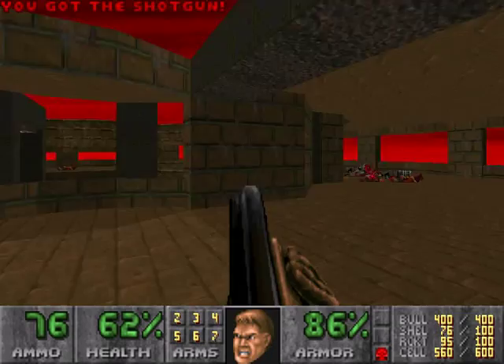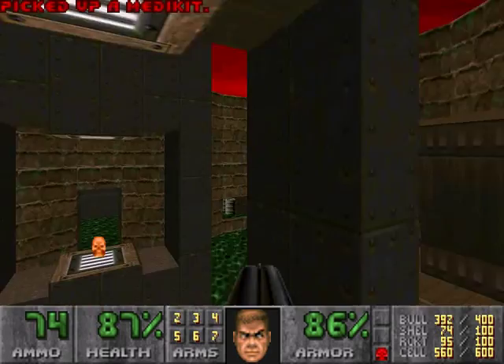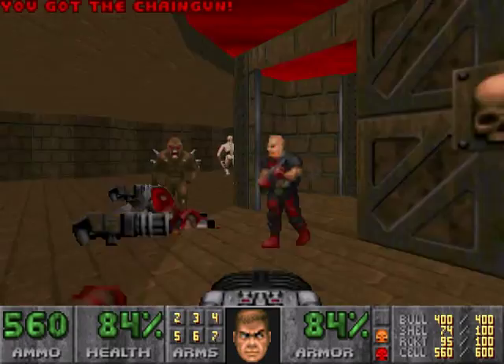Alright, now here's a high-risk maneuver. Just rush in, press that switch, and try to blow up all the barrels there. Run down, pick up the yellow key. Now run back.